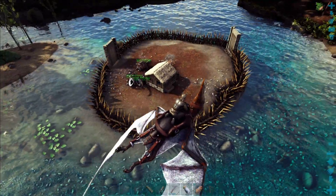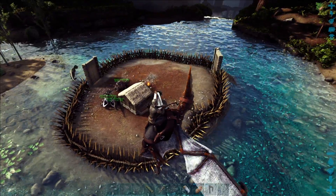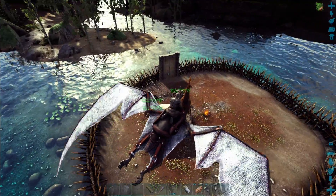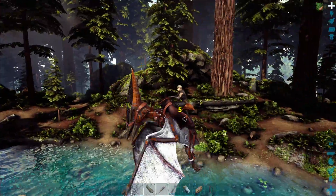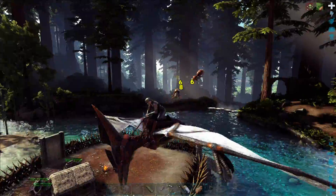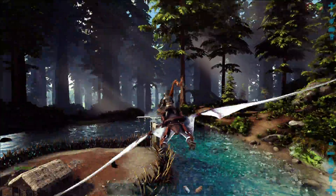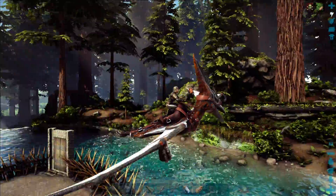So at the moment we have this little cordoned off island, which I know looks a little bit hostile. I've had to put up some spike walls just to stop things like this carno here from getting in. But my plan in the long run is to hopefully utilise— oh my goodness, how very dare you? Excuse me, I'm trying to do a video here. How rude. Lots of interesting hazards to deal with in this area.